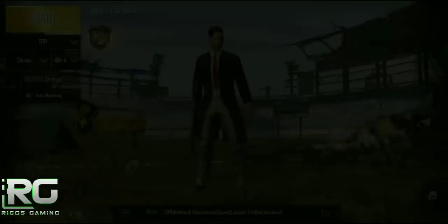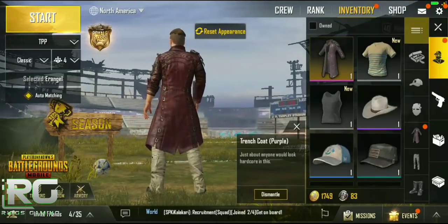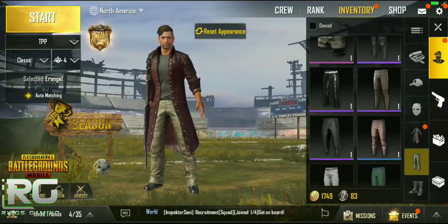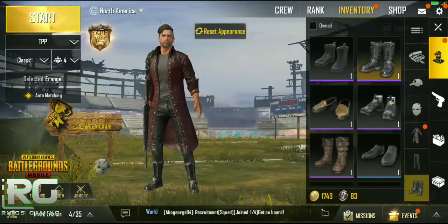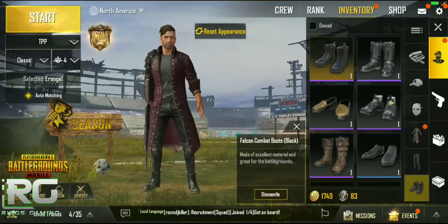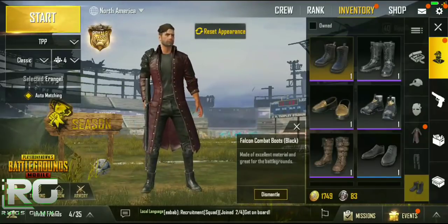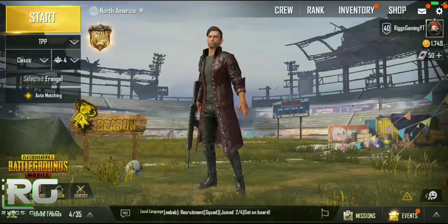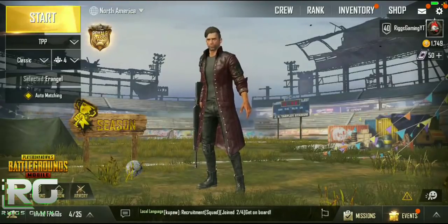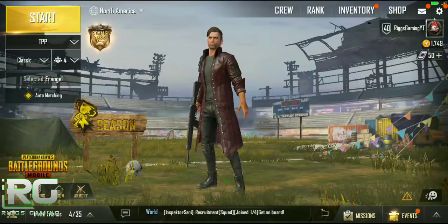Now we gotta put this thing on. Look at this coat — it looks even better from this screen. We gotta get a better pair of pants to go with it though; I already have a pair in mind — the Falcon pants. Look at the detail they put on this trench coat: that shoulder pad and the little hooks in the back — that is cool. To answer your question: the best way to get this thing is to spend a little cash and open the original orange PUBG crates from the shop.